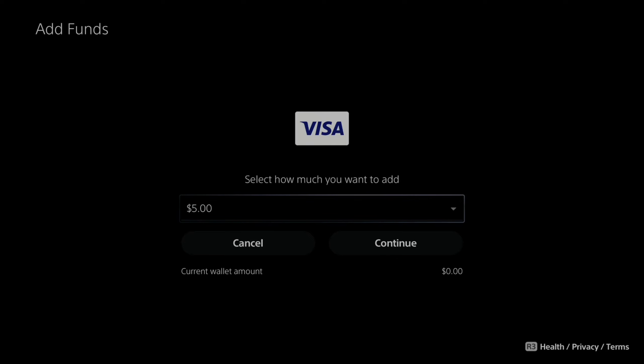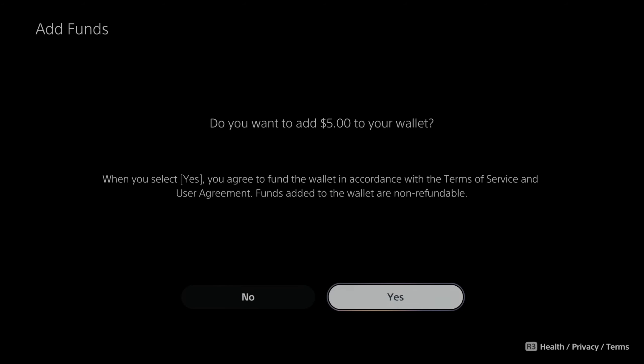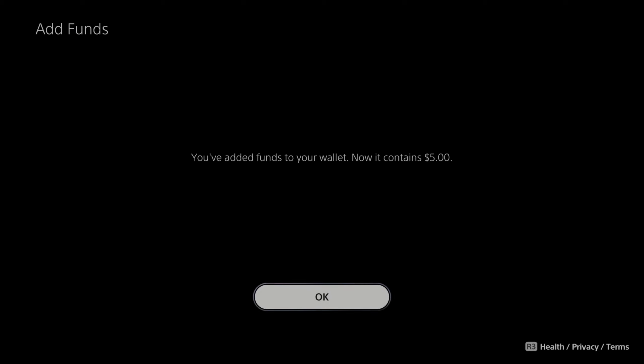I'm just going to choose $5 and then go to Continue. Under Continue, you can see your current wallet balance — mine is currently zero. So let's select Continue. It says: when you select Yes, you will agree to fund the wallet in accordance with the Terms of Service and User Agreements. Funds added to the wallet are non-refundable. So let's go to Yes. I'm adding $5 now, and the funds have been added. My wallet contains $5.